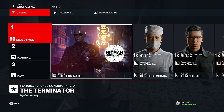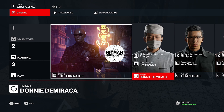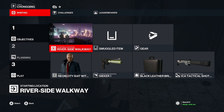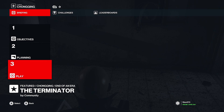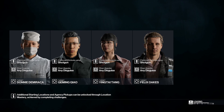Hey guys, welcome to another Hitman video. Today we're doing the Terminator featured contract, which is set by the Hitman community. We're gonna take these people out with a shotgun, so we're gonna take our seeker and our tactical shotgun. Let's get straight into it.